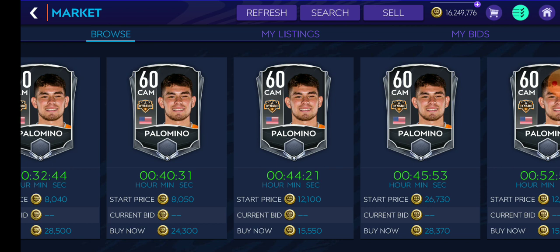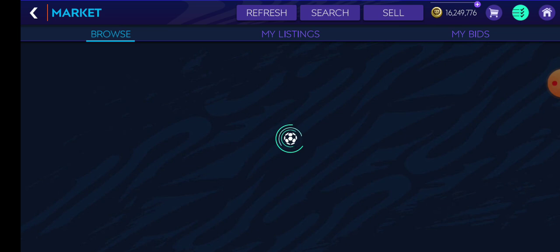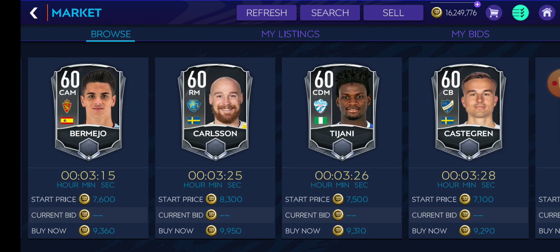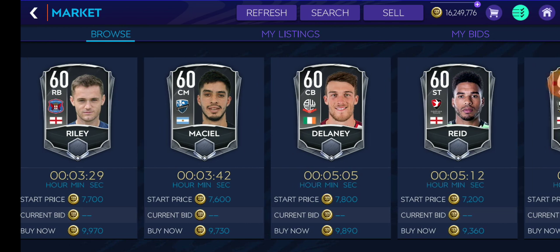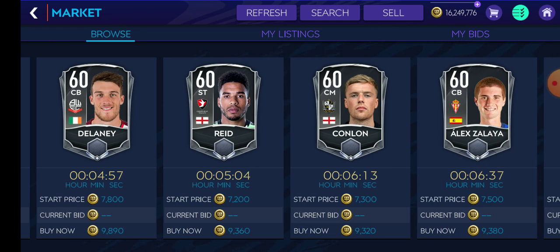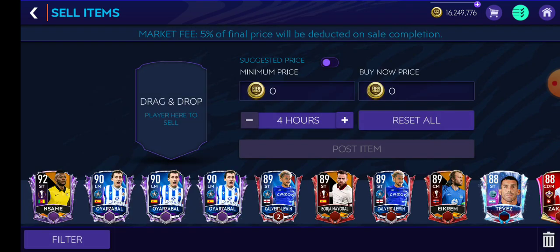But in phishing you don't do that. What you do is you select a specific OVR and you buy a lot of players in that OVR range. For example, I am going to put a price tag of say 10k and buy all the 60-rated cards available under this price tag. I won't look at nation, league, or any specifications — I am going to buy every player available. We may get some duplicates but we won't be concerned with that. All we need to do is buy every player we see.